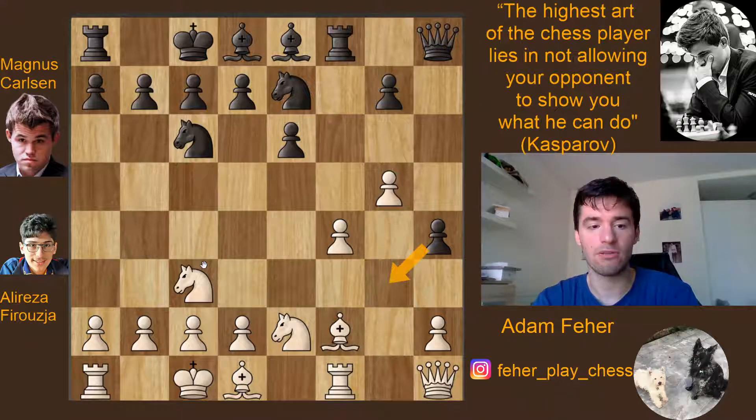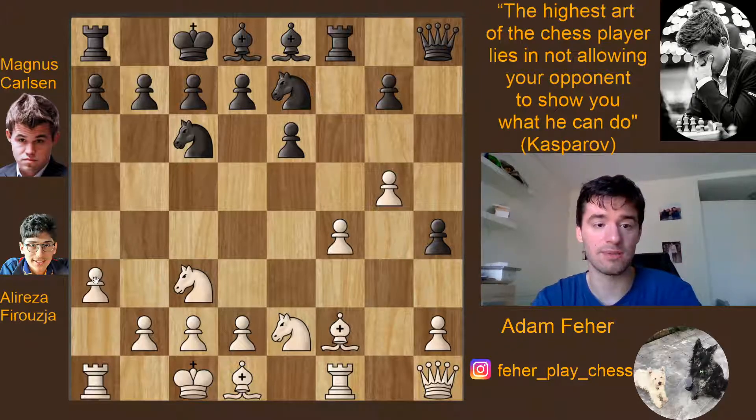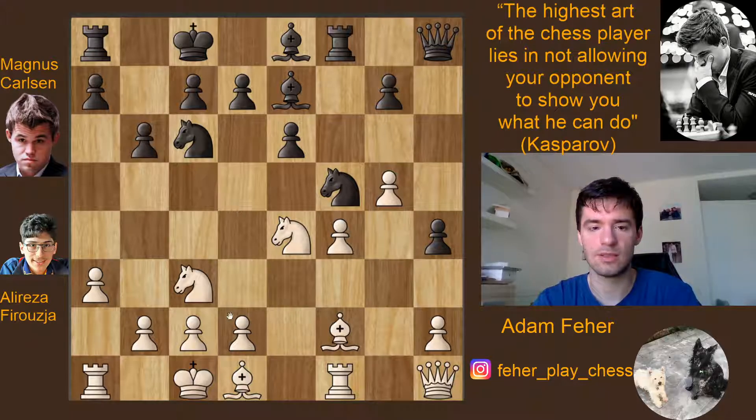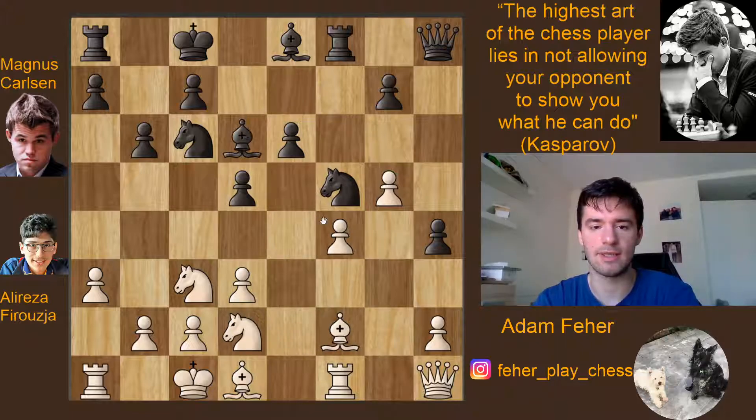Alireza plays a3, which is hard to understand — it seems like just a waste of tempo. Carlsen comes Nf5, Alireza goes Ne4, Be7, the other knight to c3, b6, d3, d5 — some expansion in the center — then Nd2, Bd6, now attacking this pawn. Here comes Bg1, now attacking the pawn on d5.